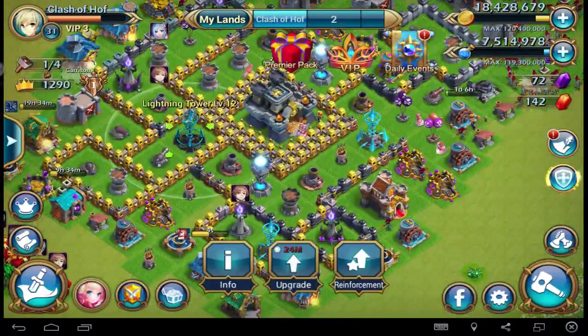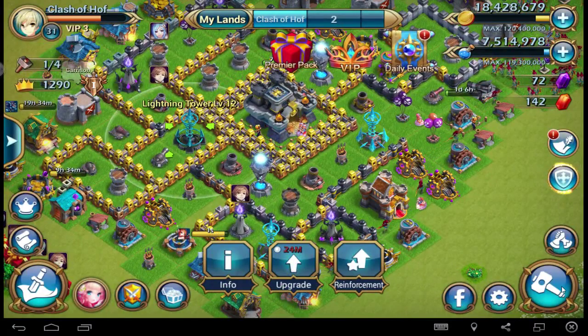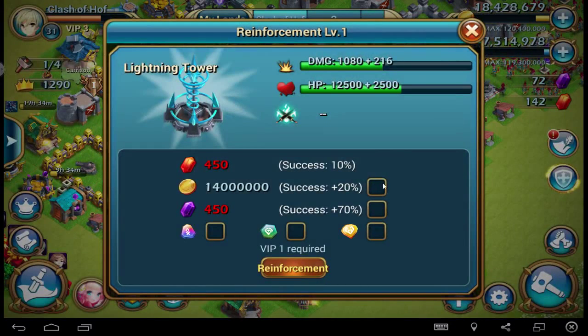If you have something over level 10, you can do reinforcement. That means you can upgrade with gold and gems if you like. It's now possible with these two stones to get a more secret success rate. That's very important.